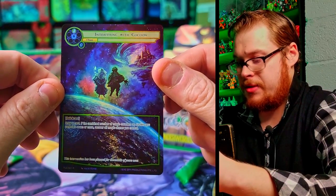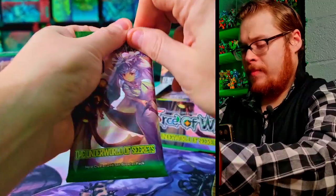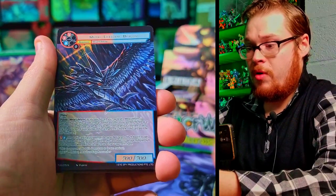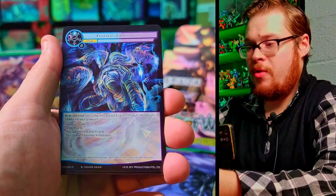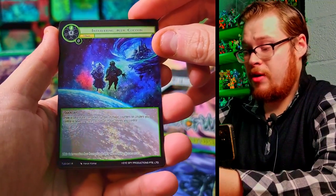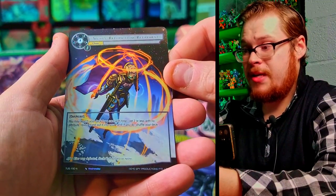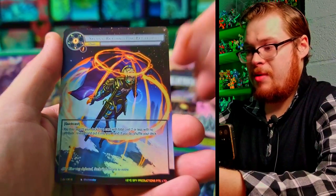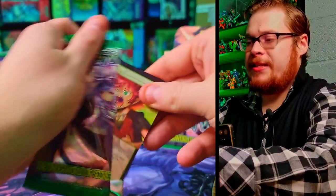Next pack: Kunai Throw, Rushing Dinosaur, Wandering Magical Storm, Wind Chaser Dinosaur, Ethereal Dog, and our rare — Interfering with Cocoon as a full art. That is beautiful, holy cow! Really ethereally cool artwork. Next one: Metal Life Form Wolf, Life Form Bird, Weathered Golem, Ethereal Hammer Gloves, Cocoon again as a regular rare, and Return from Retirement as a full art normal. That's crazy looking — almost like a force field effect, interesting.